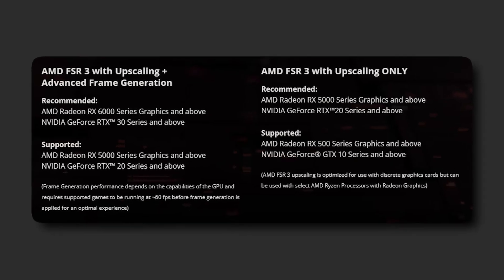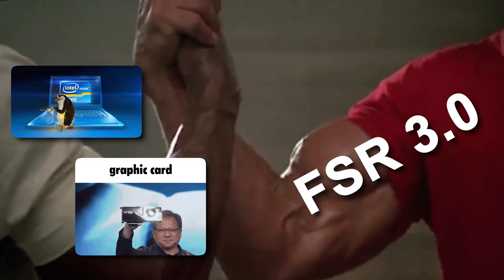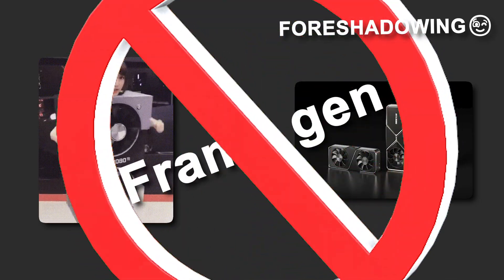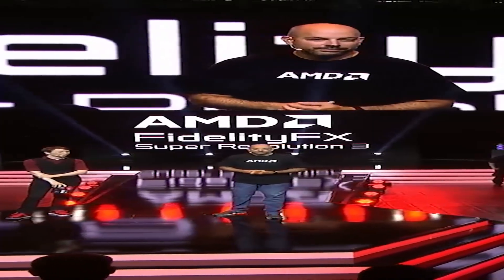FSR 3 has always been compatible with the different GPU teams, offering anyone its upscaler and frame gen tech — something NVIDIA claims was not possible due to special hardware in the 40 series cards, essentially cockblocking their own 30 and 20 series cards from having frame gen, something AMD clearly showed is possible on a variety of cards.